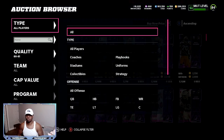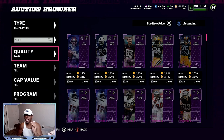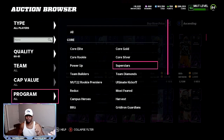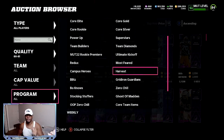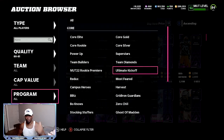So you want to come down to all players — this is the filter that you want to use. To start off with the 80 to 81 overalls, put 80 to 81 overall right here. For Program, you want to go between Superstars, Most Fear, Harvest, and Team of the Week. You don't want to do core elites or regular because that's going to get you into the 2,900 to 3,500 coin range. What you want to spend on these 80 to 82 overalls is 2,500 coins or below.